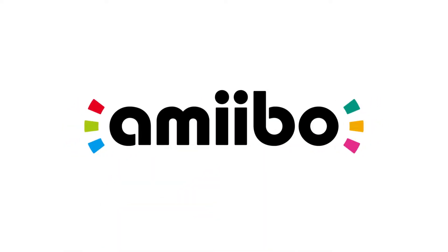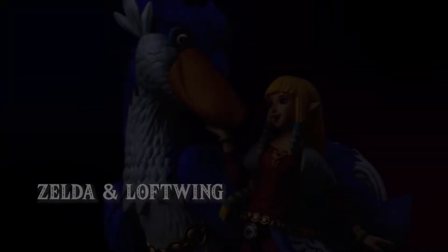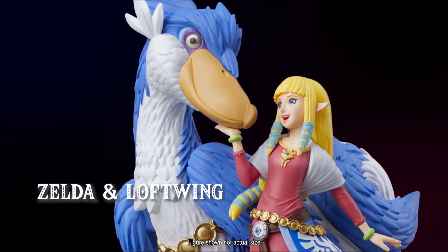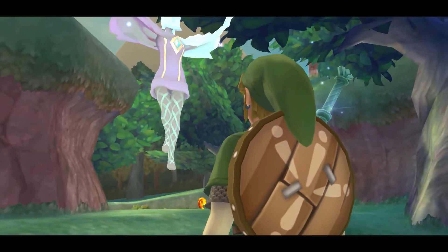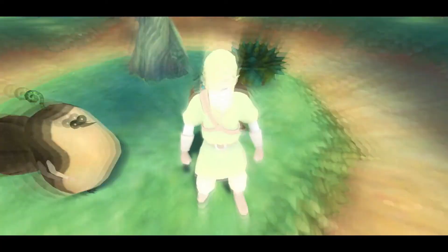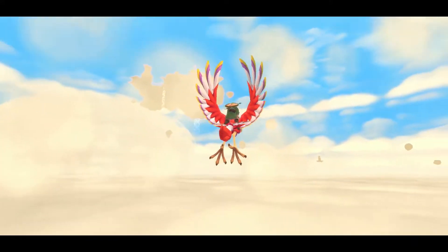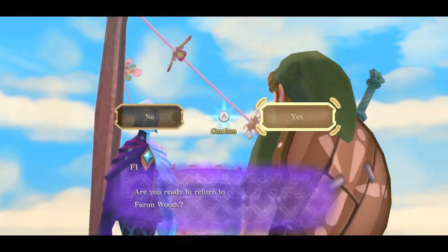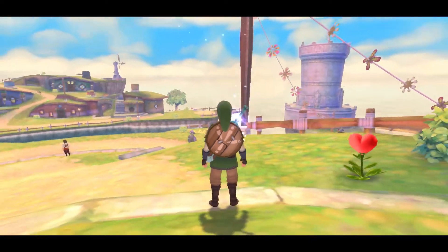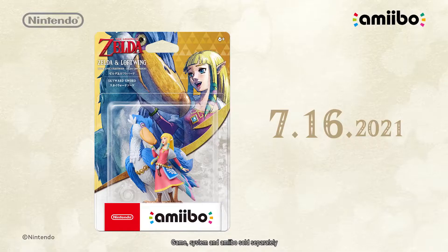Amiibo! The game is also compatible with the Zelda and Loftwing Amiibo figure. These characters appear together on a single base. While exploring the surface world, you can use the Amiibo to return to the sky from wherever you may be in the game. Then, simply use the Amiibo again to return to the same spot on the surface.